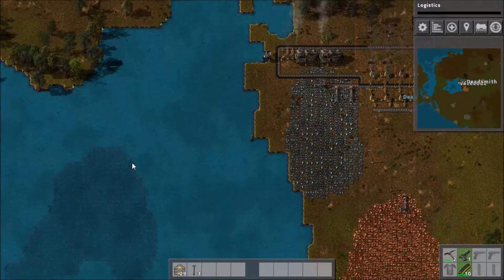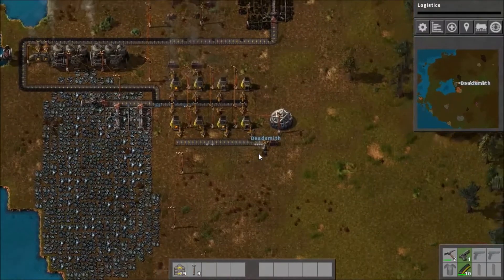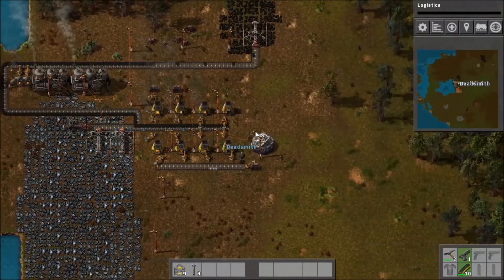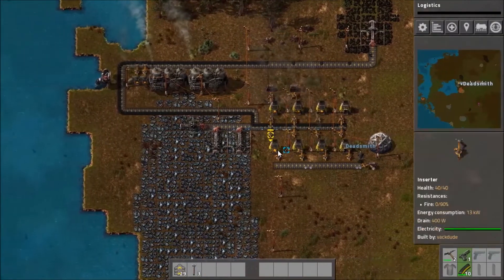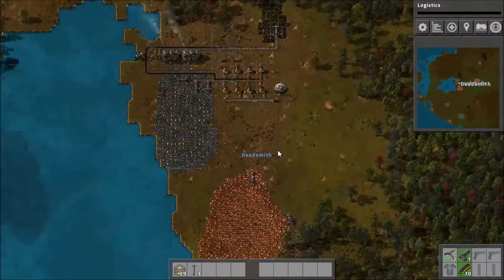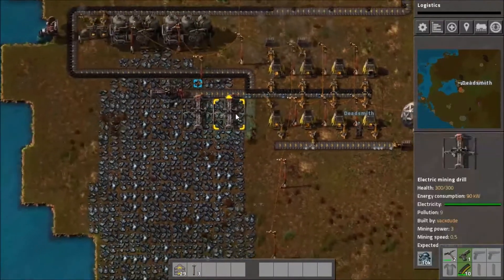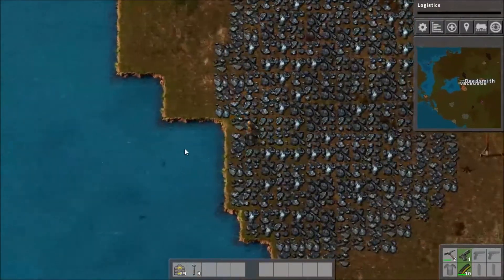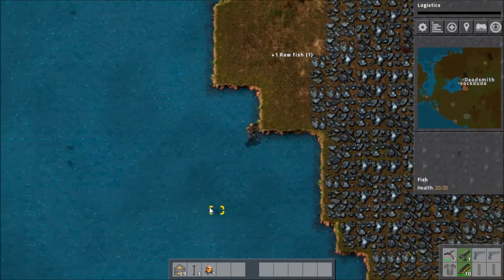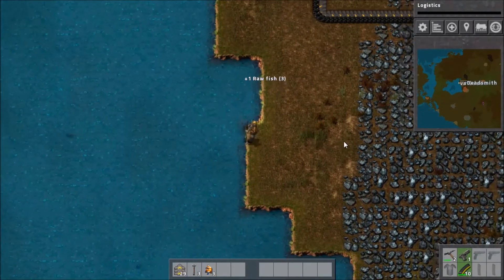We should build on the water when we get landfill - build stuff on the water. It's sometimes going to be kind of hectic, but it's also the safest way to do it because it means there's only one entrance and one exit. Can you remove landfill? I don't think you can. I'll grab some fish while I'm here - I've got a few fish.